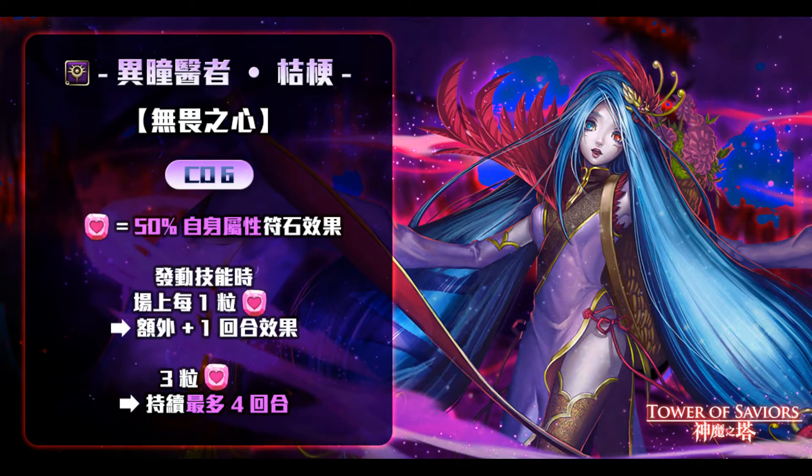This means heart runes would possess 150% the effect of earth runes — it stacks on top of whatever leader skill you already have. If the leader skill doesn't give heart runes any offensive effect, then you're just getting that 50%, which is not very useful. Example teams would be Izanagi or Su Huan Zhen, since Su Huan Zhen also gives heart runes a water rune effect. This card has good potential to slot into future cards that use heart runes offensively.